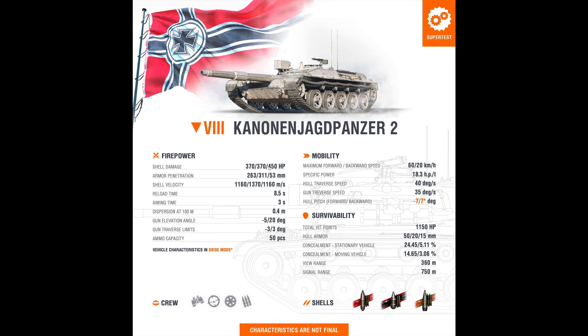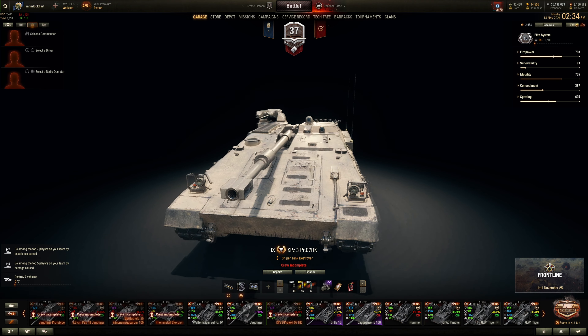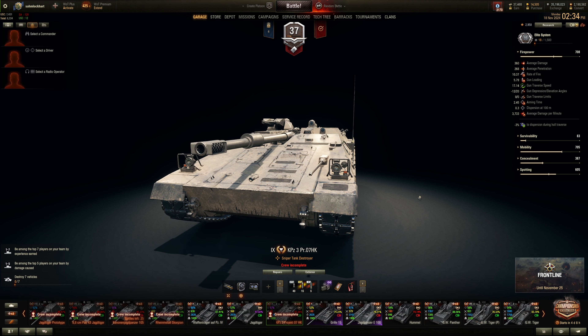Alpha damage is less than the 105, but you have better DPM — a lot better DPM than the regular 10.9 Kanonenjagdpanzer. Penetration is okay, not as good as the 105 on the S1 STRV, so it's still workable as a sniper but you still have to aim for weak spots. Shell velocity is also not as fast, but it's an AP round, not APCR for standard. Those are siege mode stats, so it should be better while in siege mode.